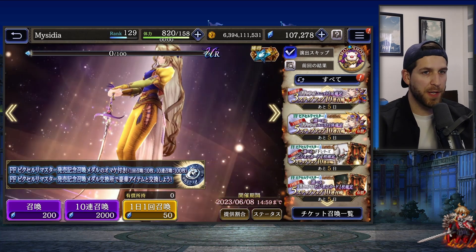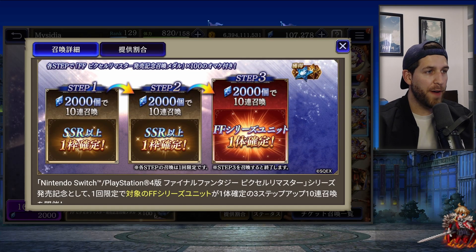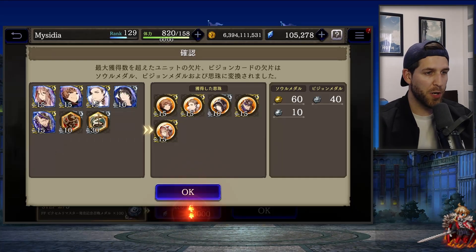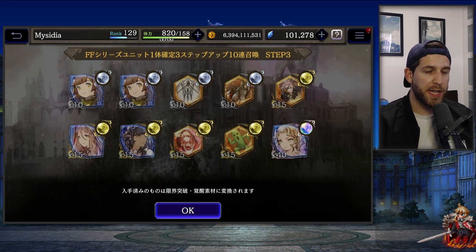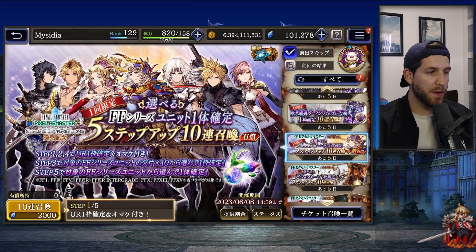There's a free banner and a paid banner. The free banner is a three-step banner and on step three you get a Final Fantasy unit — but it's random. I don't really play this account so let's just do the pulls and see how it goes. After the final step I got Terra randomly, so it's a free visitor but you don't get to choose which Final Fantasy unit you receive.